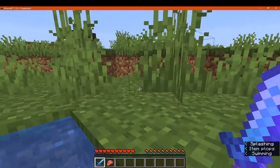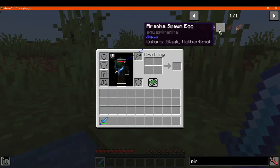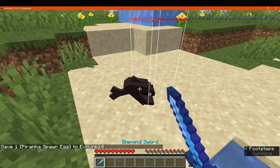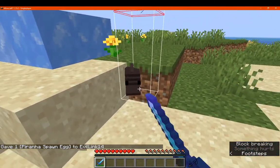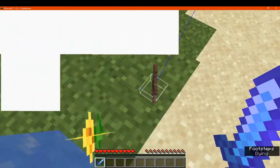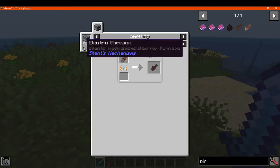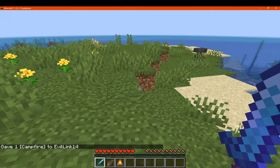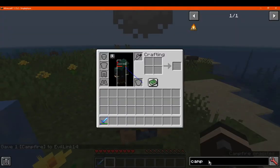We'll get the manta rays. We'll spawn the piranhas in and see how much of a chance we get of that meat. They don't seem to move much on land, obviously — they will on water. And then we can just smelt it. We can't put it on a campfire, and actually you can't smoke them either.